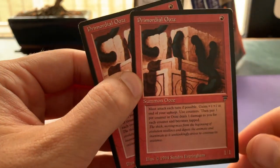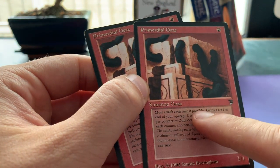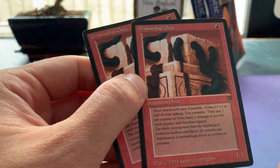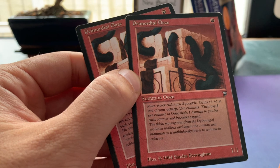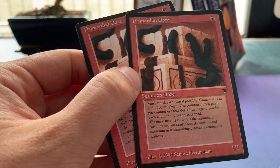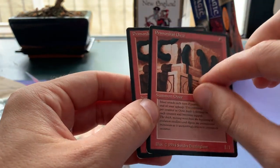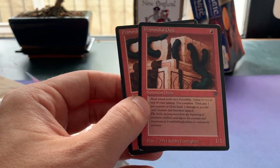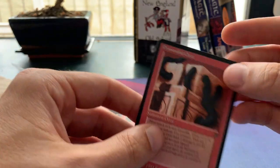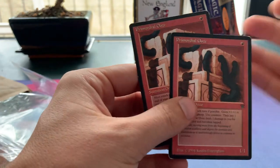It's one red to cast for a 1/1 creature, right from Legends. It must attack each turn if possible, gains +1/+1 at the end of your upkeep using counters, then you pay one mana per counter or the Ooze deals one damage to you for each counter and becomes tapped. So every upkeep you put a counter on here and have to pay a mana per counter. If you cannot pay, the creature will tap itself and deal one damage to you — it's a pretty aggressive creature and you've got to invest a lot of mana into it.